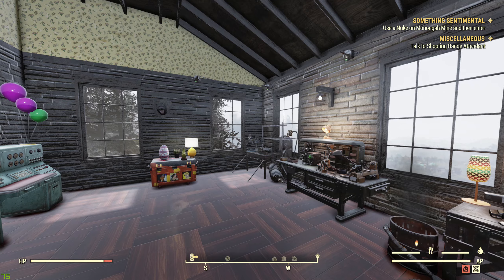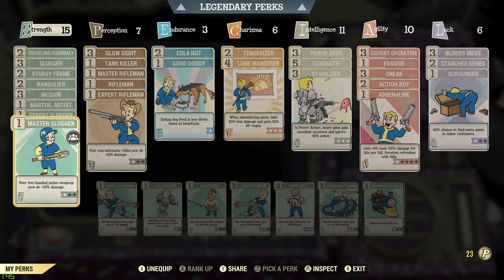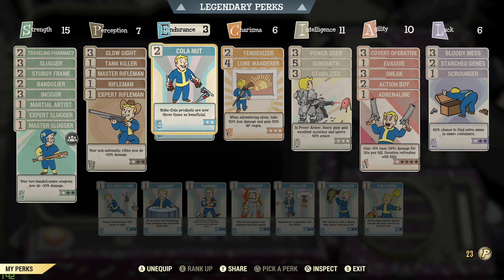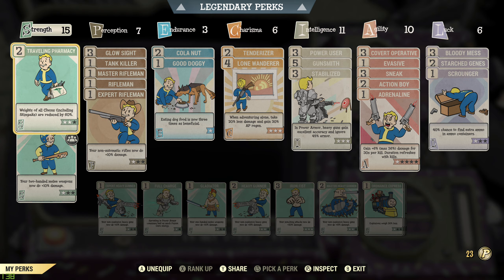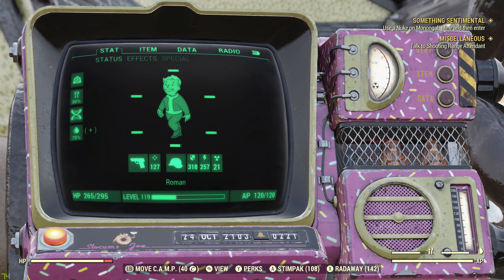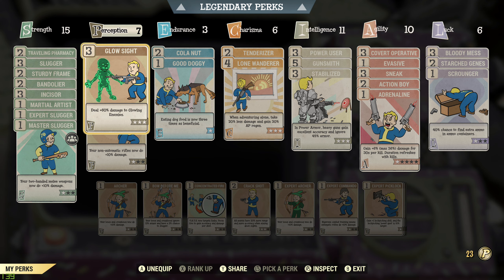Let's get back to the build. Going to perks first — in Strength I've got 15, Perception 7, Endurance 3, Charisma 6, Intelligence 11, Agility 11, Luck 6. I think I'm level 100... actually I'm 119. Wow, okay, I'm higher than I thought.